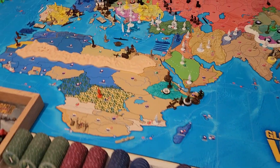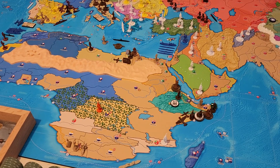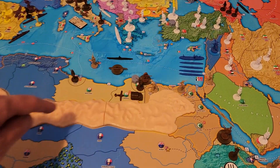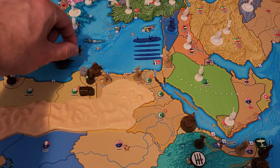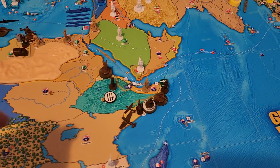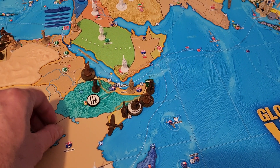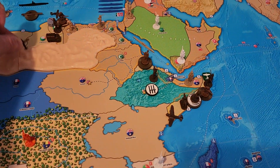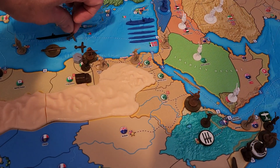No combat, so let's get into non-combat. There's not a whole lot here. This fighter in Cyrenaica is just going to come over one to Tobruk, and then this fighter down here in Italian Somaliland is going to go one, two, three, four to Tobruk as well.